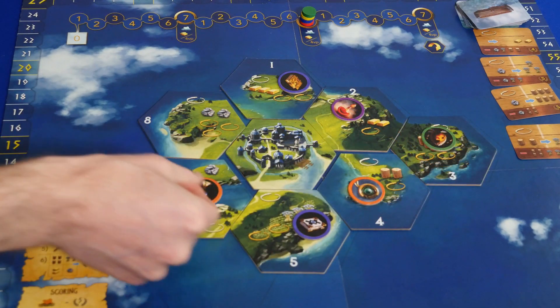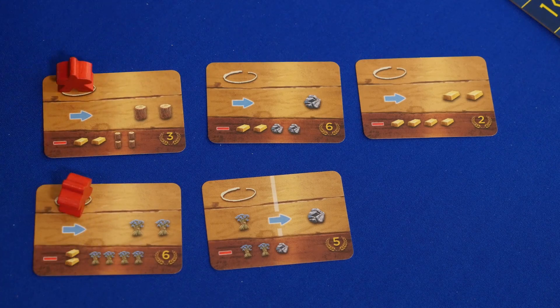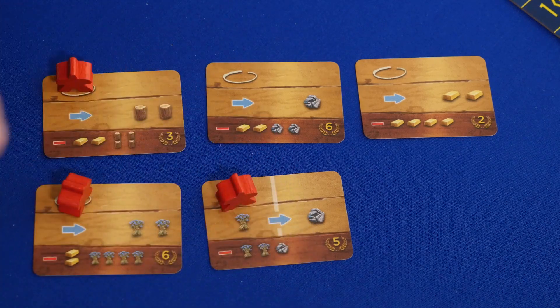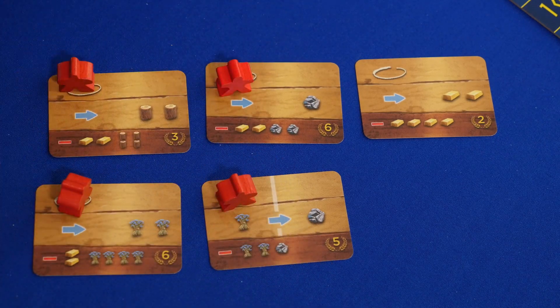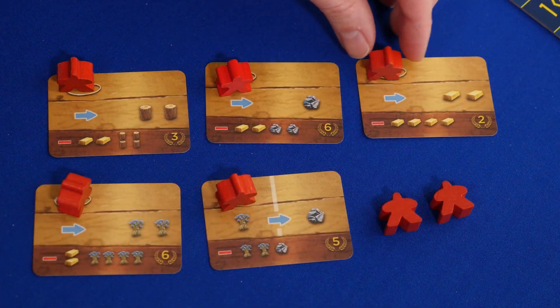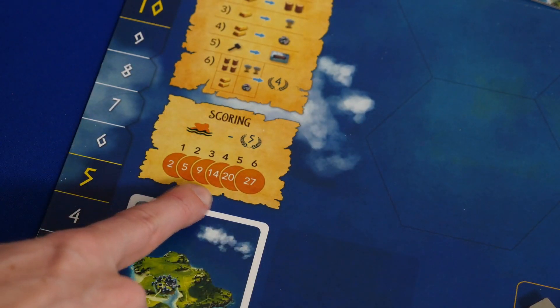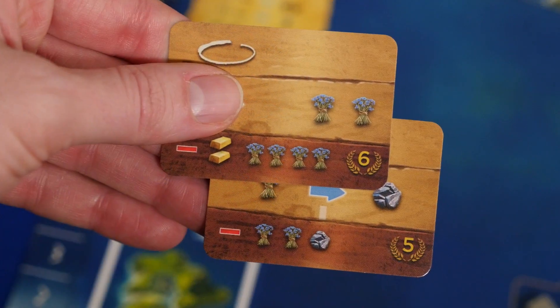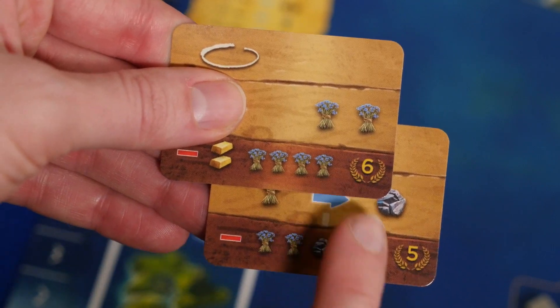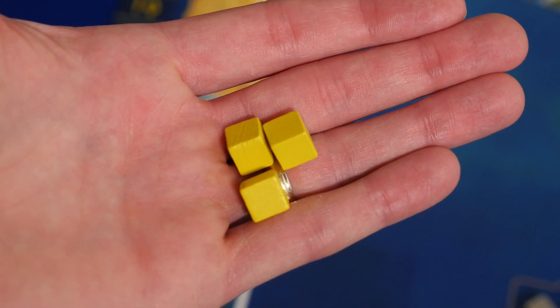All players collect their workers at the end of the round, which is when all seven workers have been played by each player. Then you place out new treasure tokens and begin a new round. After the sixth round, the game is over. You'll get negative five points for every meeple who doesn't have a ship card at the end of the game, so here it would be negative ten points for you. You score sets of treasure tokens based on this chart, and during the game you'll count up your points when you build a ship. Each gold is worth one point, and whoever has the most points wins.